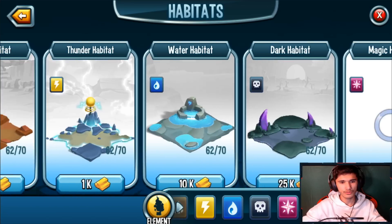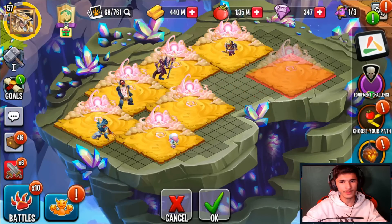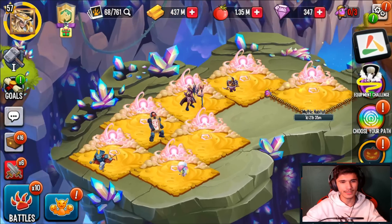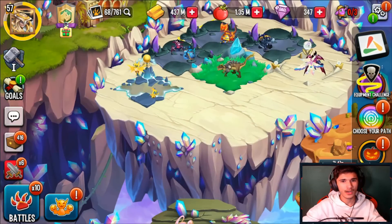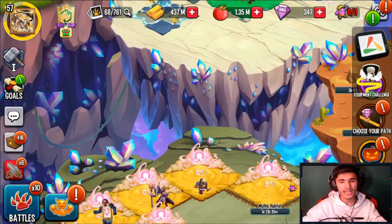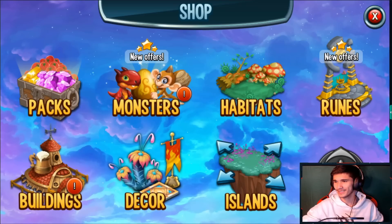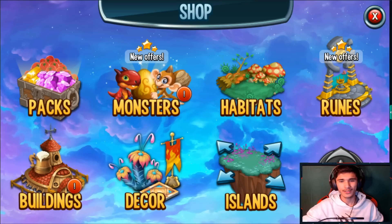I have an extra mythic habitat so I'm going to clear those two and go to habitats, head over to mythics for three million and place it somewhere. I really wanted to place it in that empty spot but I can't unfortunately. Also, if you haven't noticed in the bottom right corner it says 'coming soon' with a cosmic arrow icon - I'll see if I can show you.